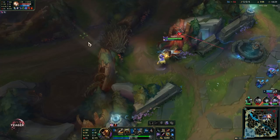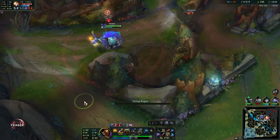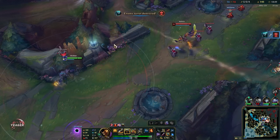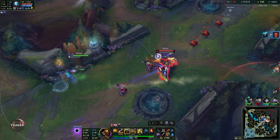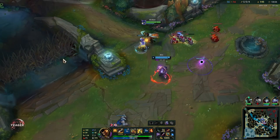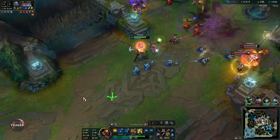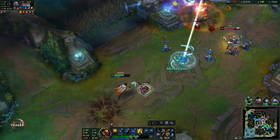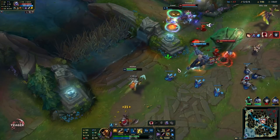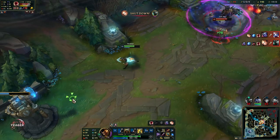Now we do have enough gold for Guinsoo's Rageblade, so this is where the fun part begins. Even though your ultimate skills will crit, it's not really that effective — because a lot of the time you don't really get to use it off cooldown since it is so easy to block. So you really have to be patient with it, meaning a lot of times you will just end up saving it until you are 100% sure that it can actually help you out.